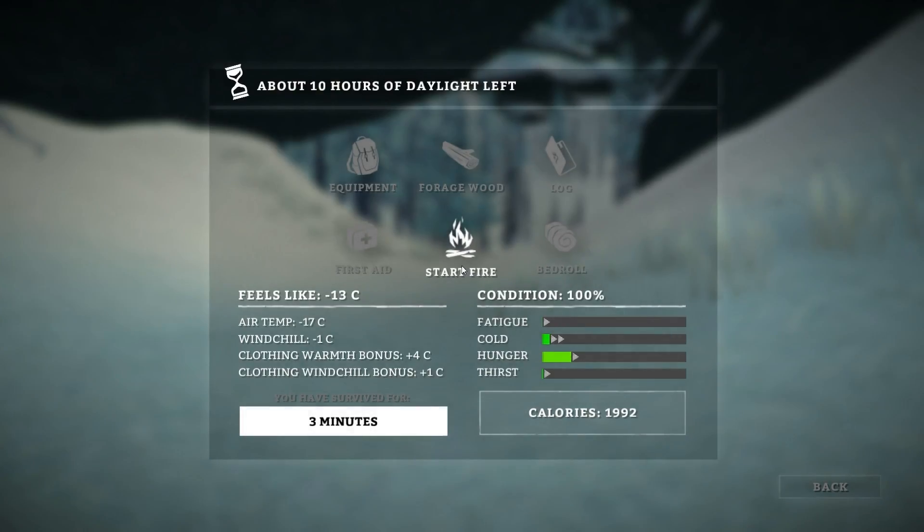First thing we're going to do is hit Tab and bring up our inventory status screen. What it shows up here is how many hours of daylight we have left. That's very important because once it gets night, it is very cold.